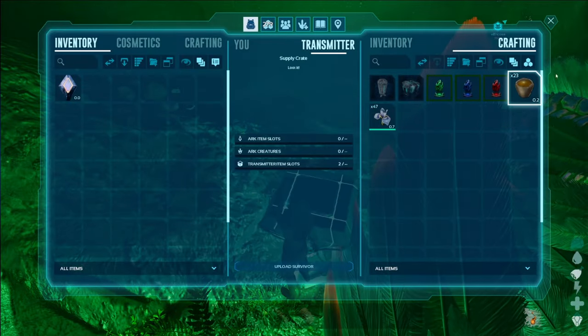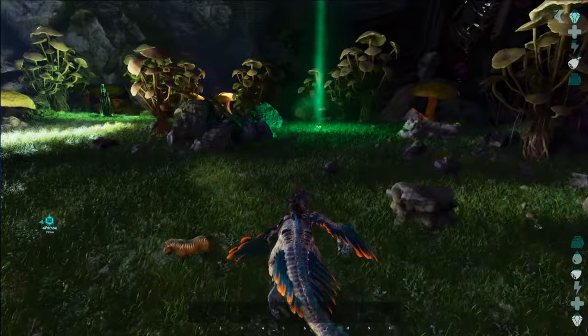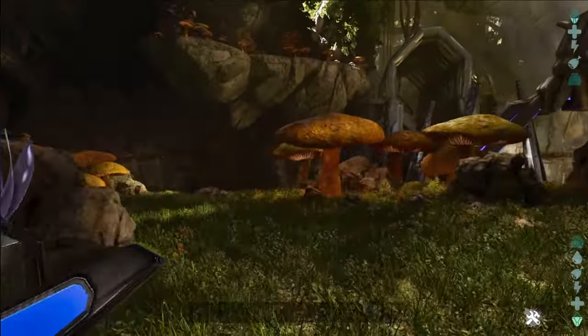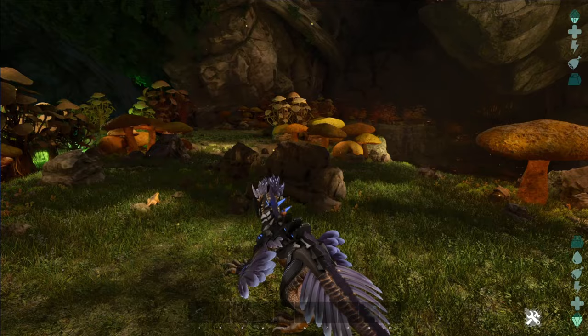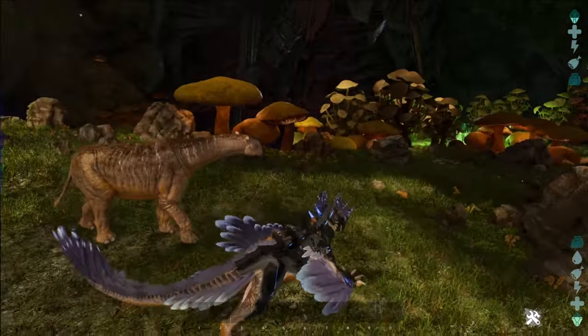The first thing you want to make sure is you do have a pretty good rock drake, because you will be going out to the surface. You want to make sure that you don't take anything with you, just in case there happens to be a reaper that comes out.